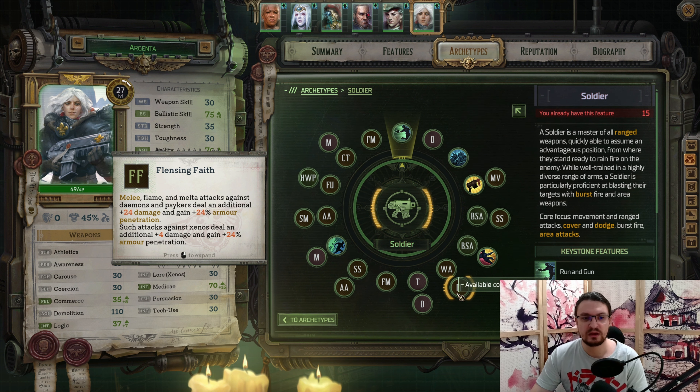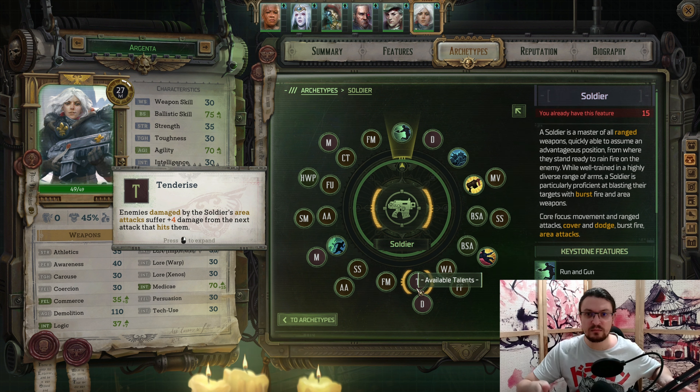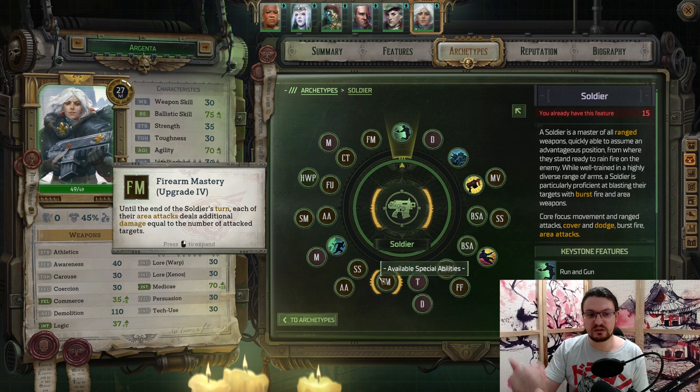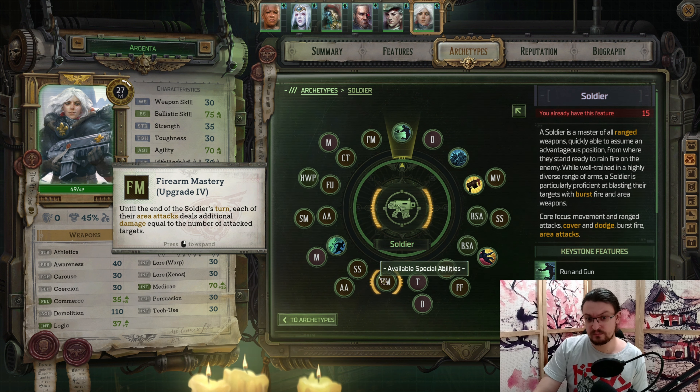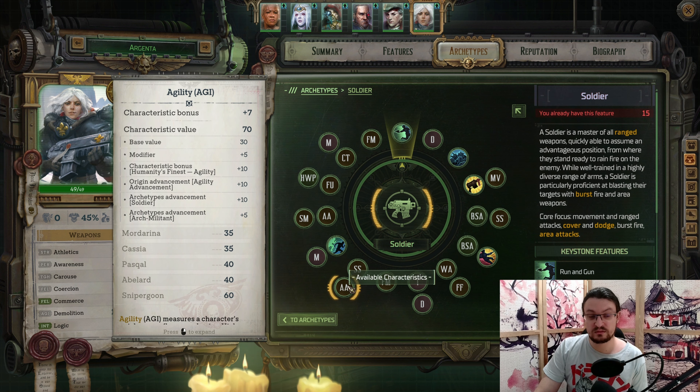At this point you should be able to gain access to a Flamethrower. Any melee, flame, or melta attacks — so not your Bolter attacks — will deal additional damage to Demons and Psykers as well as Xenos. But Demons and Psykers really get fried. Next, we're going to pick up Tenderize. This one is a stacking flat damage buff after using an area of attack, so every single hit will deal more and more damage. Then we have Demolition, Fire Mastery — dealing additional damage based on the number of attacked targets.